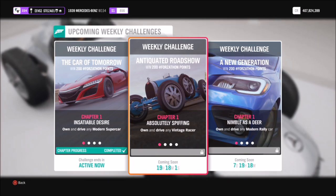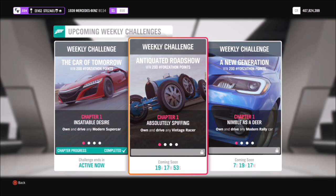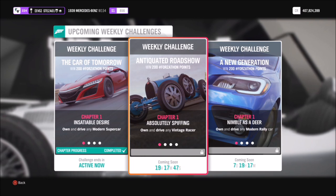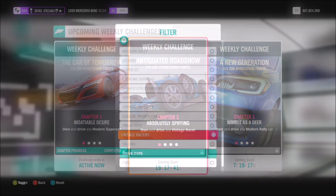Hello and welcome back to Everything Gaming. Today we are doing another Forzathon guide, where I show you guys the quickest and easiest ways to complete this week's Forzathon challenge. This one is called Antiquated Roadshow and wants you to own and drive any vintage racer to complete all of the challenges. They are fairly easy, but we're going to take a look in-depth at all of them.